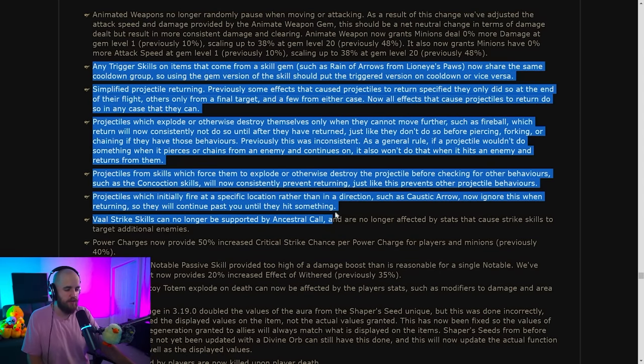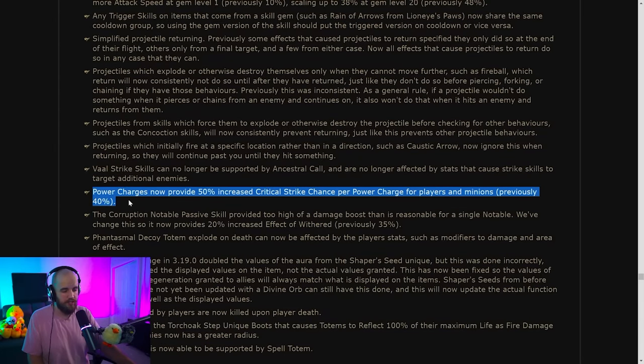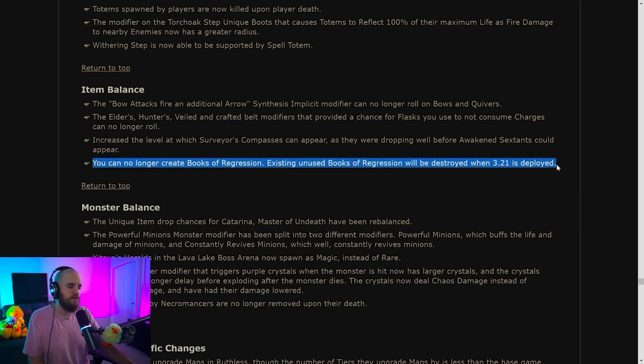They've normalized the way that projectiles work — I'm assuming this is to nerf Nimis. They've buffed power charges, giving a little more critical strike chance per power charge. Under item balance, they've removed the synthesis implicit that gives bow attacks fire an additional arrow — we now have this on the tree as a point, so that's probably okay. My least favorite change of all: Books of Regression no longer exist, meaning infinite Heist is no longer a thing.